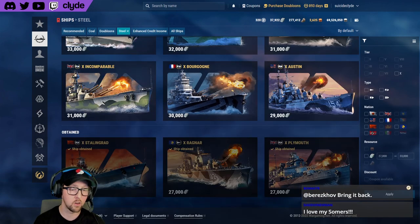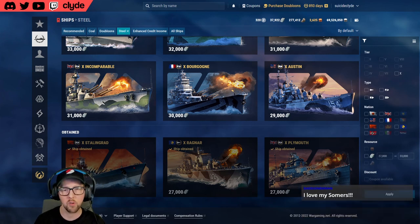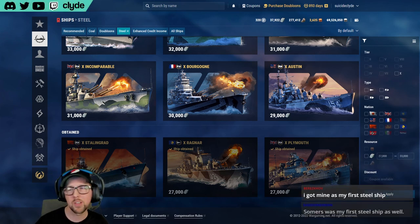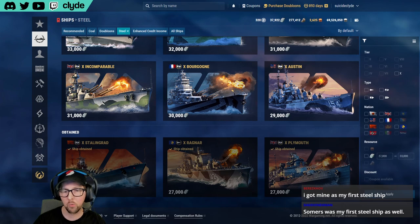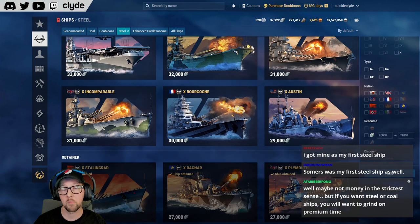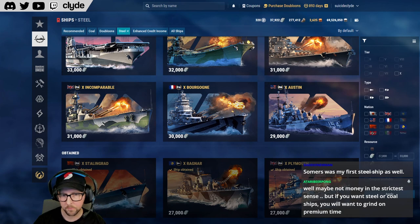Breskov in chat says the only tier ten steel ship they've removed is Somers and he has no idea why. People keep asking them to bring it back — I don't think Somers was particularly OP either. We always called it the American Shimakaze. I think a lot of people would like that boat back and I think they'd pay for it. Maybe they'll put it in the auction and try to squeeze doubloons out of it — that's my guess.